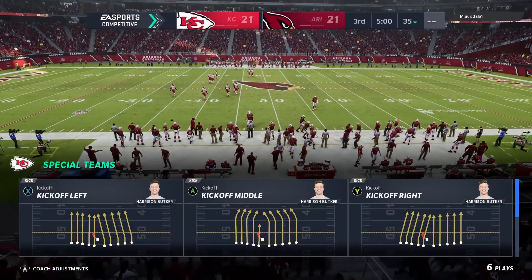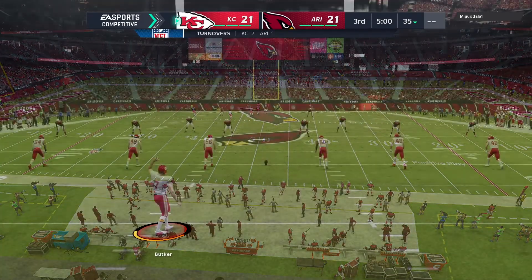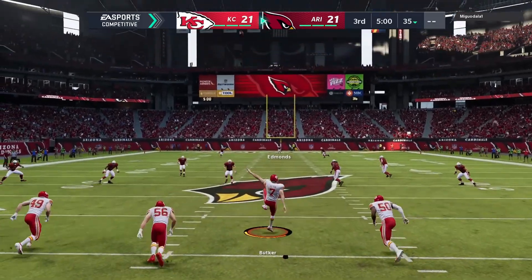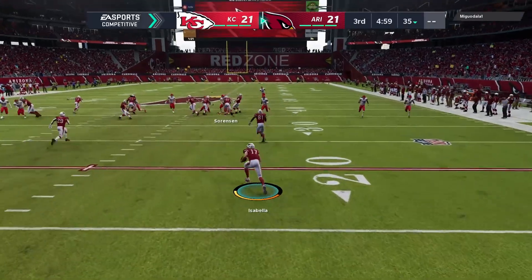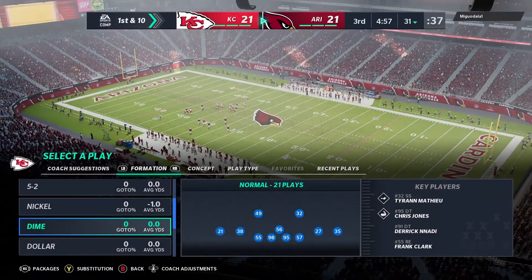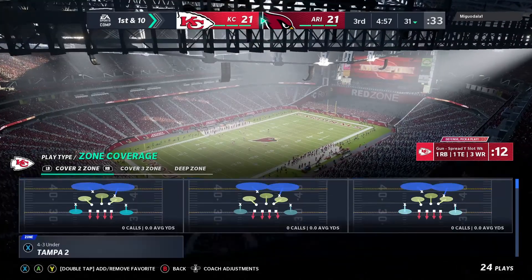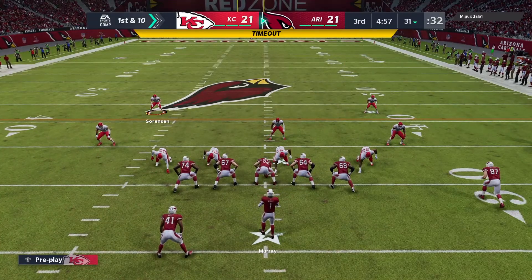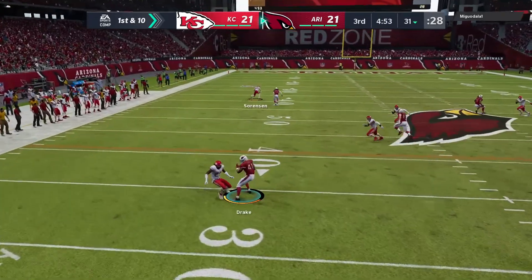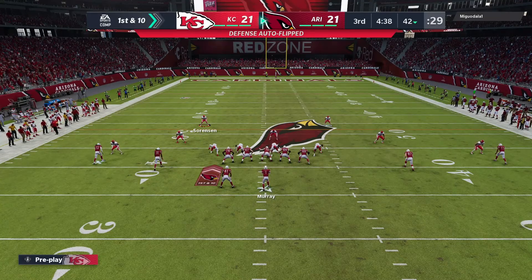We welcome you back live now inside the booth alongside Charles Davis. I'm Brandon Gordon, set and ready to rock for the third quarter. Harrison Butker to kick off for Kansas City. It was an even first half — all tied on the scoreboard. On the return, Isabella, and they're going to start this drive in pretty good shape up past the 30. Arizona's offense at the line, ready to get their drive started — tie game, we'll see what the second half breaks.